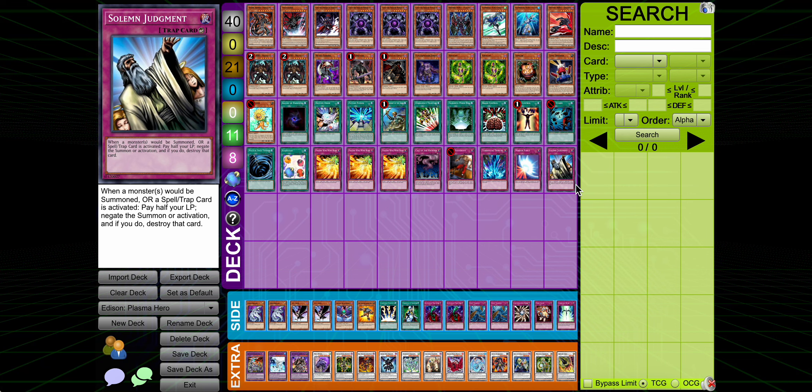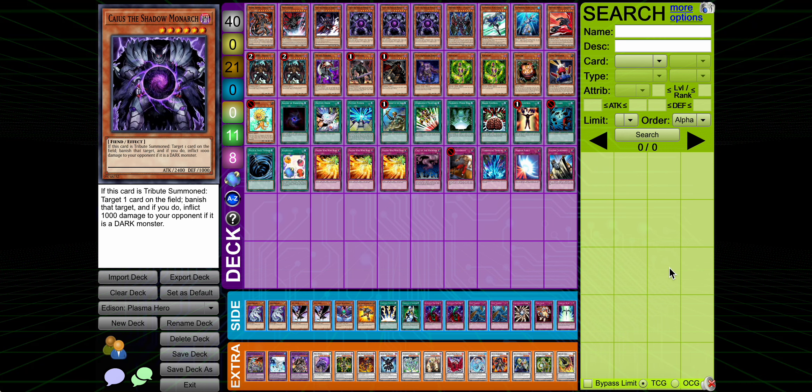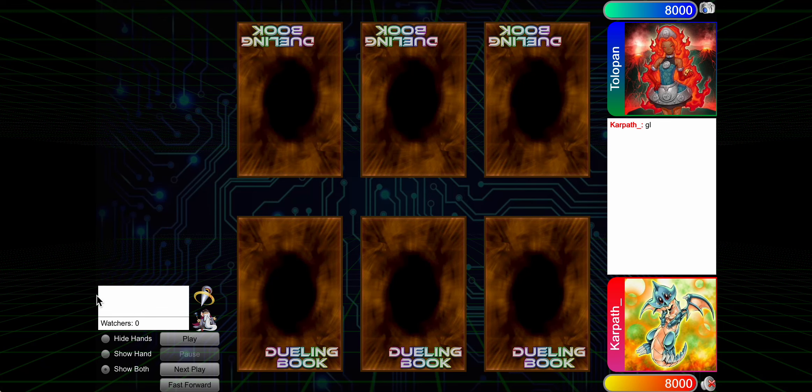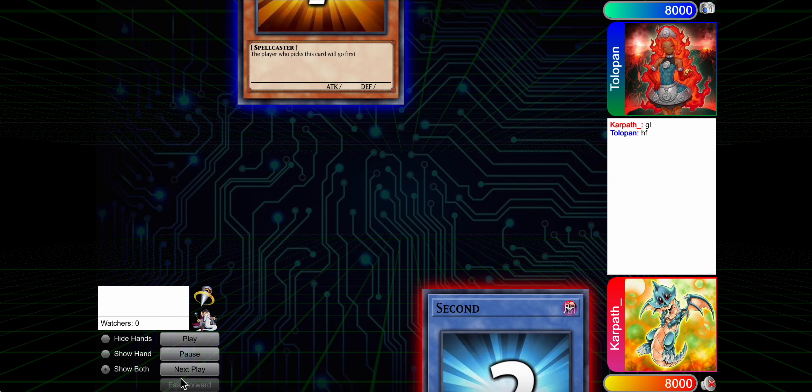We're going to be showing off a couple of matches I played with this deck. The list I played in these matches is not going to be precisely the same — it's still on the Caius stuff, but there are one or two cards I was fiddling around with ratio-wise as I was building this version. Overall it's pretty similar, and I think the gameplay from these matches is really interesting and shows off the power of the deck. Let's jump in. First one, we're up against Tolo Pen, and we lose RPS. Feels bad.